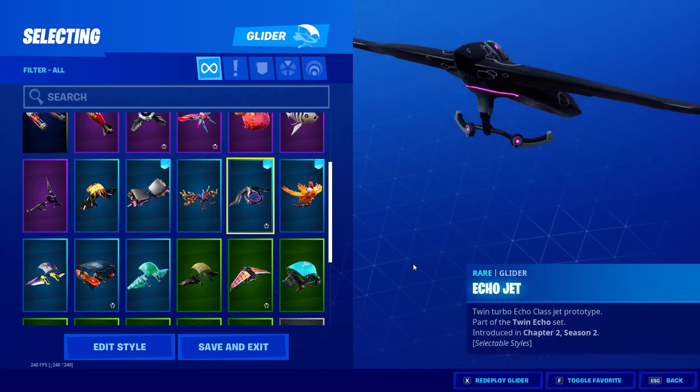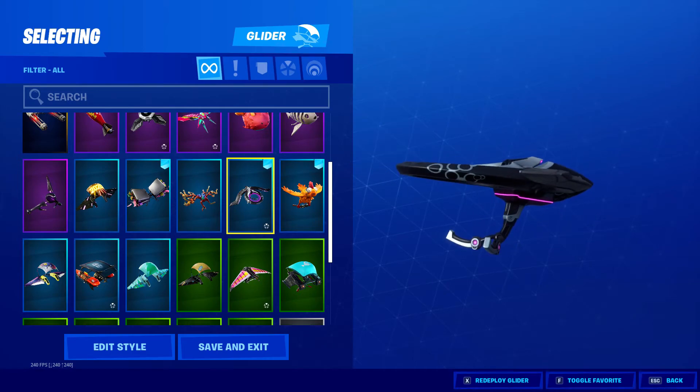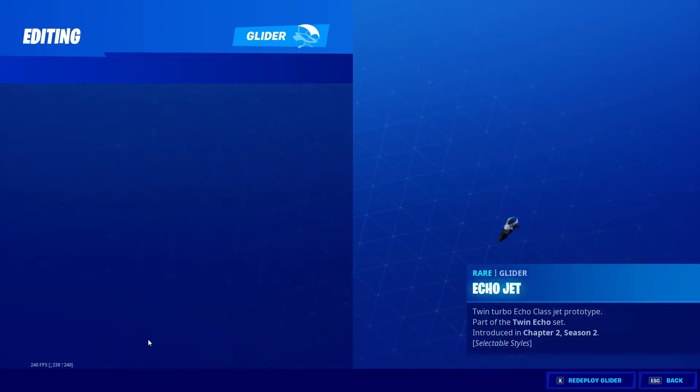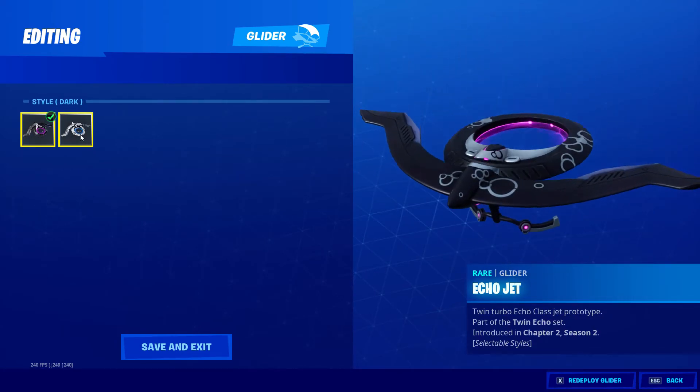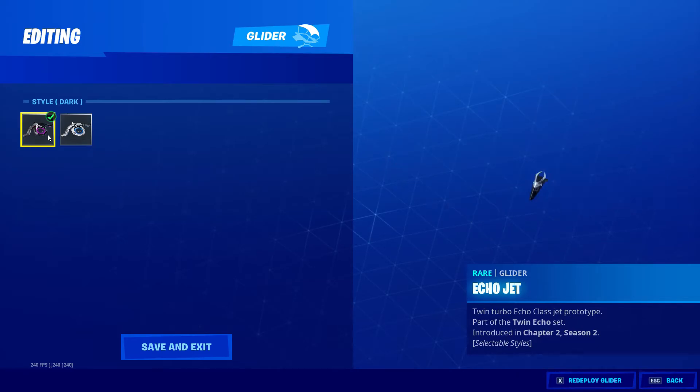This one I've used quite a bit recently — I bought it from the Echo one. It comes with different styles and makes a nice noise when you're flying. Two different styles: light and dark.